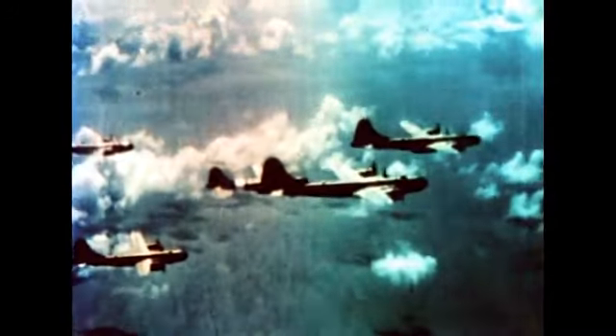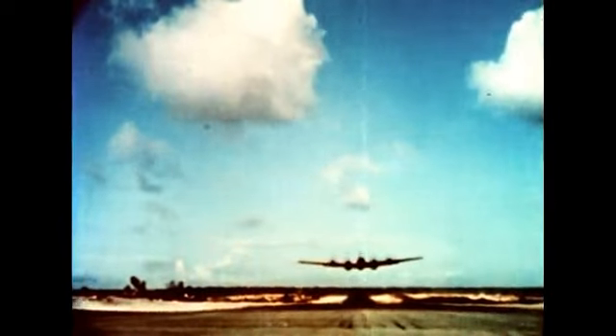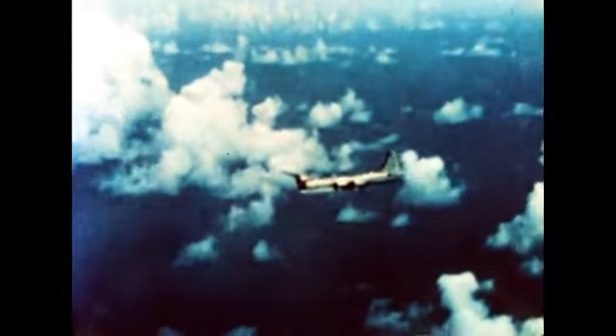A vast armada was dropping hundreds of tons of bombs on Japan while a million men were being assembled for what was expected to be a bloody invasion. The Japanese still refused to surrender. The entire stockpile of bombs was sent to the Pacific — two bombs. Japan would be delivered a sudden shock in hopes of forcing its early surrender. On August 6th, the new weapon and the new strategy were brought together. Total war was fully realized.